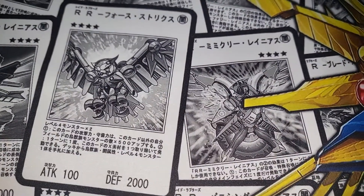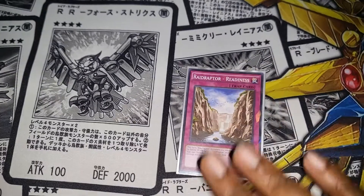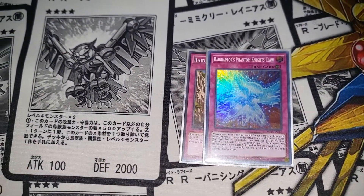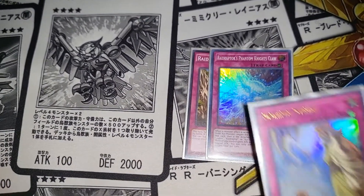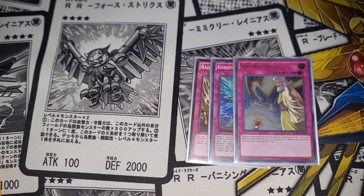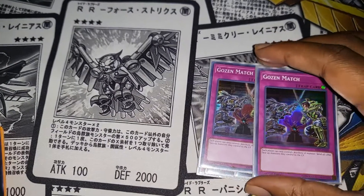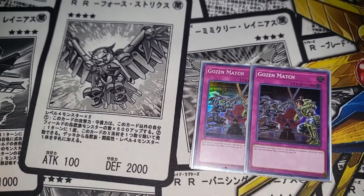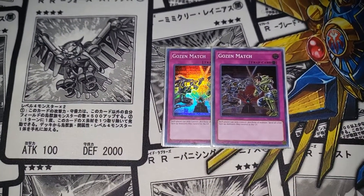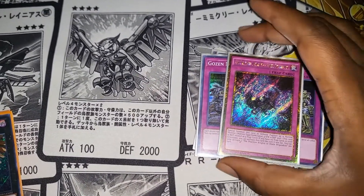That's my spell lineup. For traps, I run one Readiness — also a shatterfoil — for life points and protection. This card is just so good; I don't know why people don't use it all the time. I run one Fan of Nightclaw Raider and one Strike. I was thinking about playing something else but Strike is pretty quick — can't complain. I run two Infinite Impermanences and two Floodgates, because the matchups we have out there are very difficult.